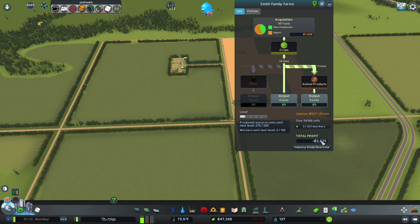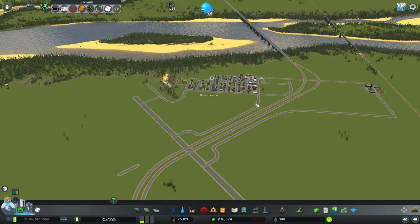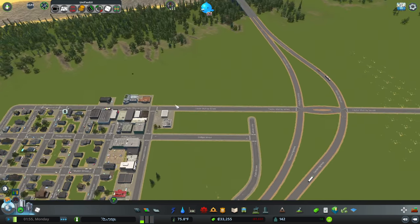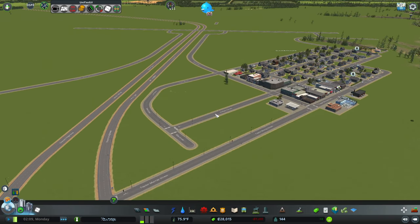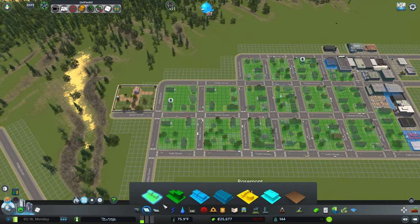Let's head back over to Smith Family Farms — still not making a profit. I think this first episode I'm going to try and get 45 to an hour, and then in the future they'll probably be right around 30 minutes. We have a crime problem over here. Let's go ahead — we'll throw in a fire department... whoops, I clicked health. We don't have money. Money is an issue right now.